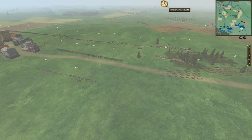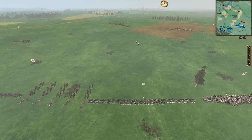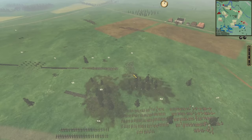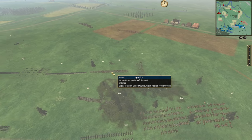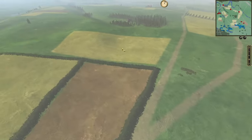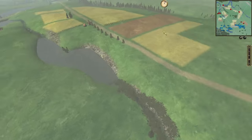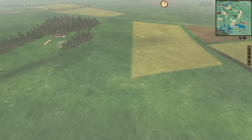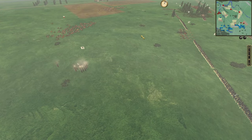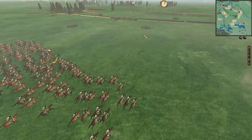We are about eight minutes in, spotting some Russian cavalry approaching. The Prussians have set up in defense of Zorndorf and are now setting up their musketeers. Some scouts have discovered more Russians on the flank. A couple of rules for this game: no light infantry. Oh, are they going for those guns? That's a lot of muskets about to fire into them.